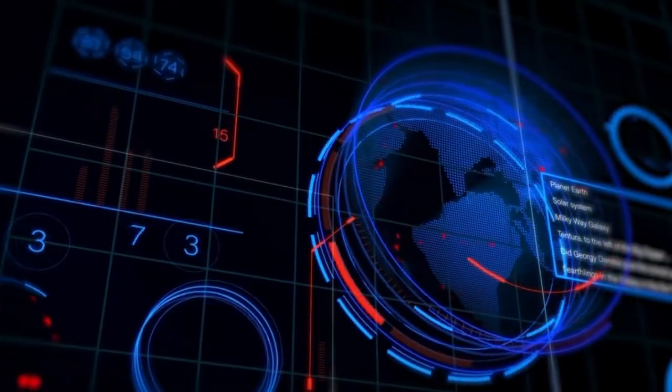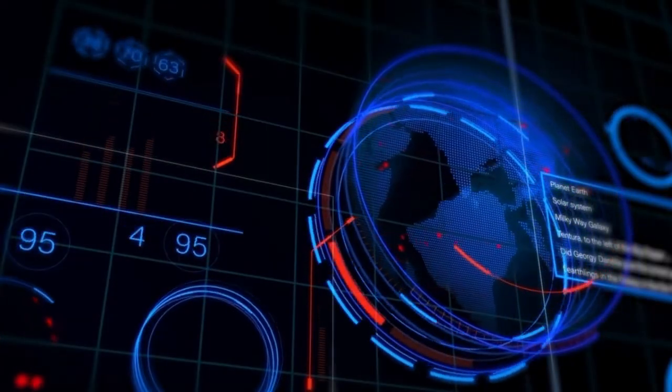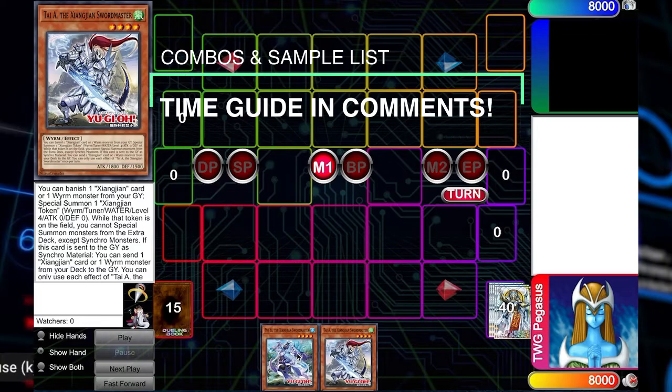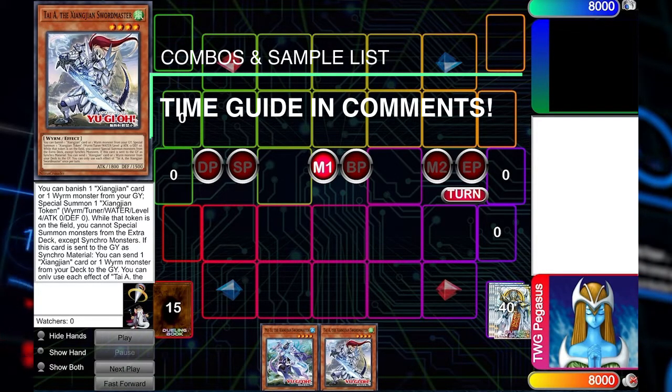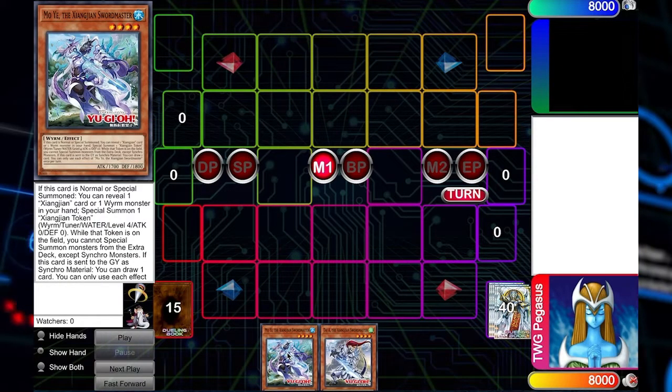I 100% think this deck will be meta. I'm going to talk about this deck for a little while. Here are the cards that pretty much the deck will revolve around. Some of you guys haven't seen them before so I'm just going to touch on each one of them. Moya is the card that can reveal a worm inside of your hand and then special summon a token. All of these cards are one-card synchros.